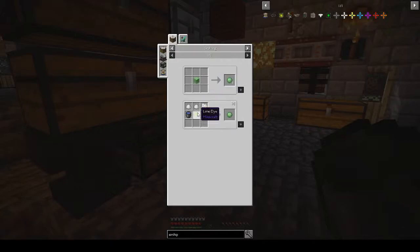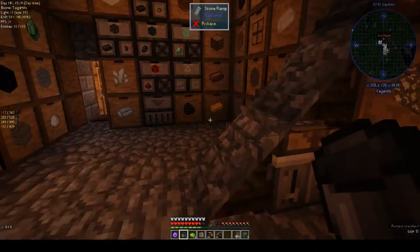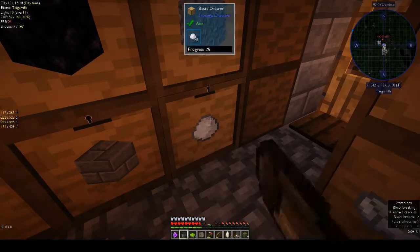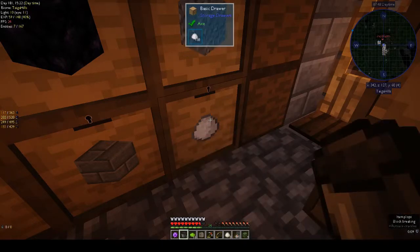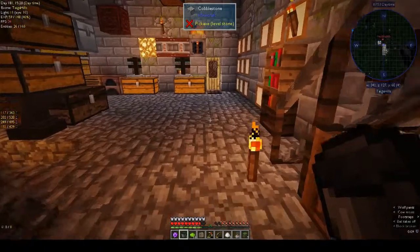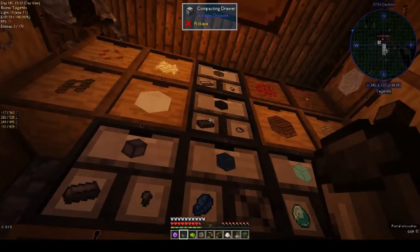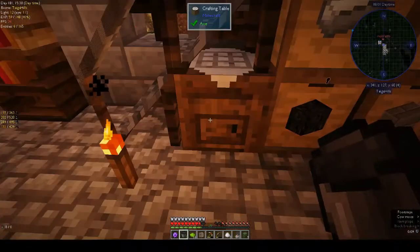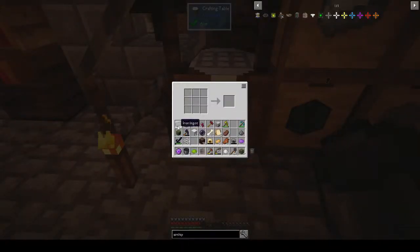For the lead we need a slime ball. We need clay - four clay, that's two each, that's eight. Let's make two more buckets of water and then I can just carry them and not go back and forth.